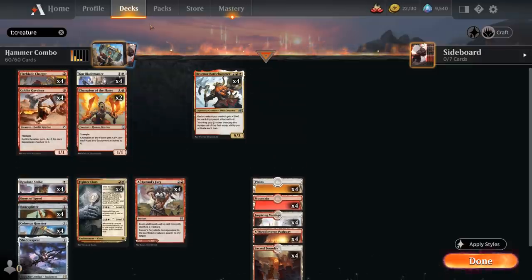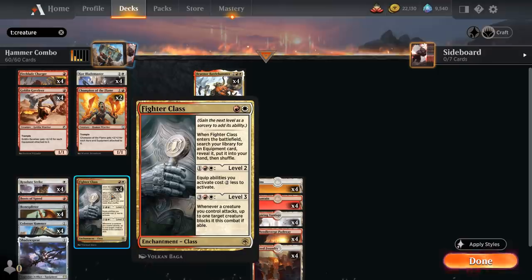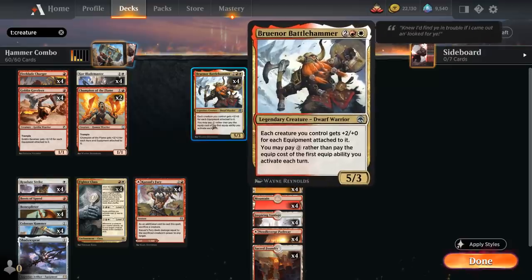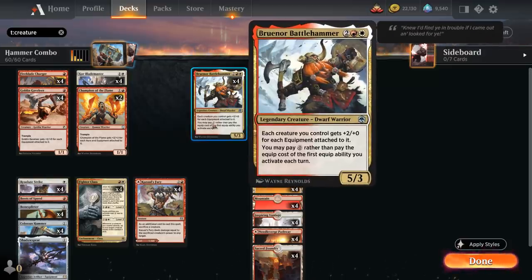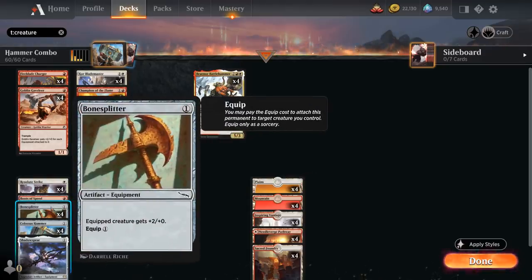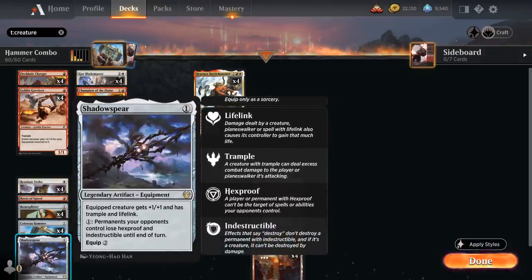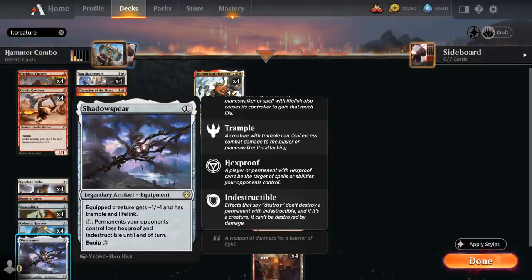Another new addition from Forgotten Realms is Fighter Class, which adds a lot of consistency. The two-mana class enchantment on level one lets us search our library for an equipment card, reveal it, and put it into our hand. We can find Colossus Hammer if we don't have one, or search up other equipment like Boots of Speed — one mana to play, one to equip, giving plus 1/+0 and haste — or Bonesplitter, another cheap one-mana equipment giving two additional power.